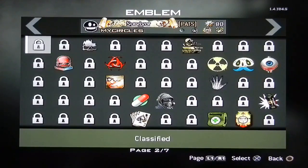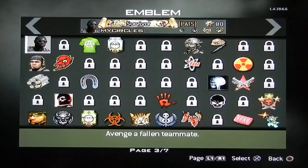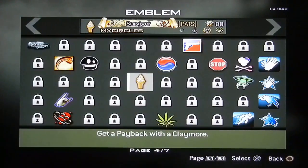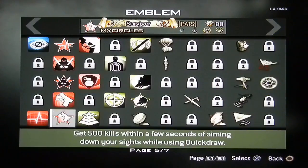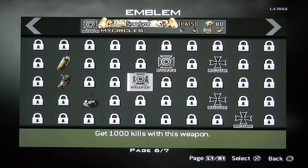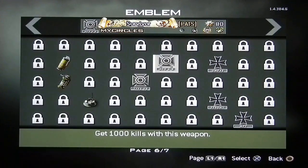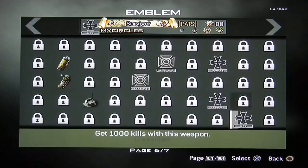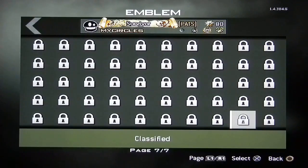Emblems — I'll show you really fast. I don't think I got any new ones, but there is one I got that I like. That one right there and this one — I think those are it. Just in case: 1,000 kills, 1,000 kills with ACR, 1,000 with UMP, 1,000 PP90, 1,000 with MP7 — and that is it.